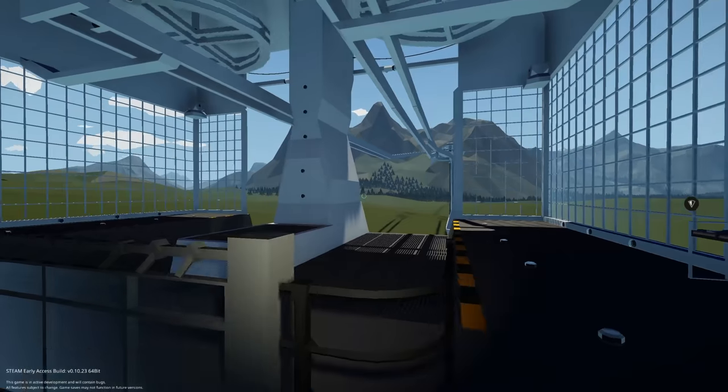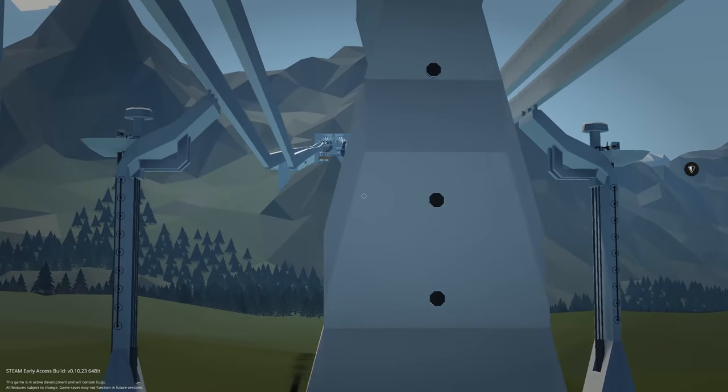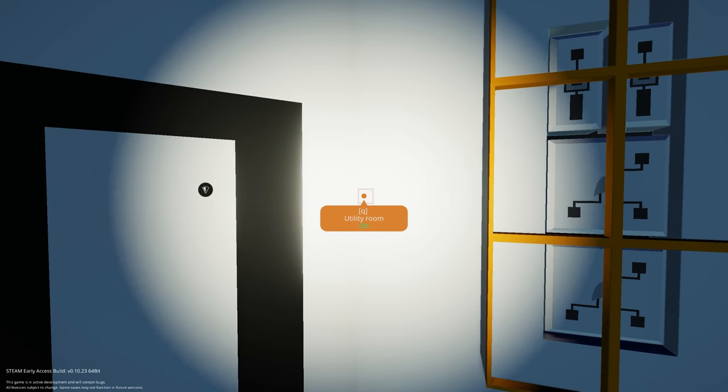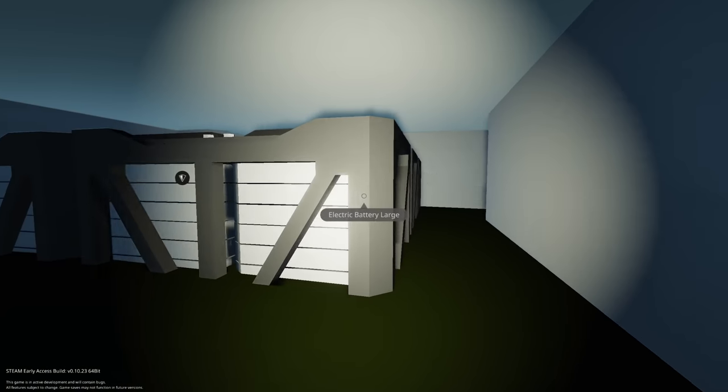I'm guessing that's the exit and this will be the boarding area to go up. There's a lift going up and one coming down. We also have a utility room — just looks like some batteries and some firefighting equipment down here.